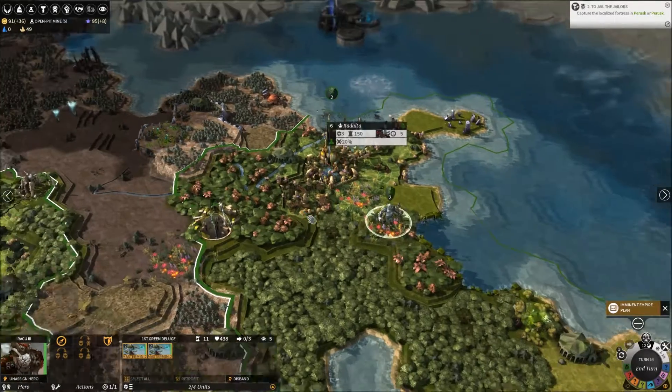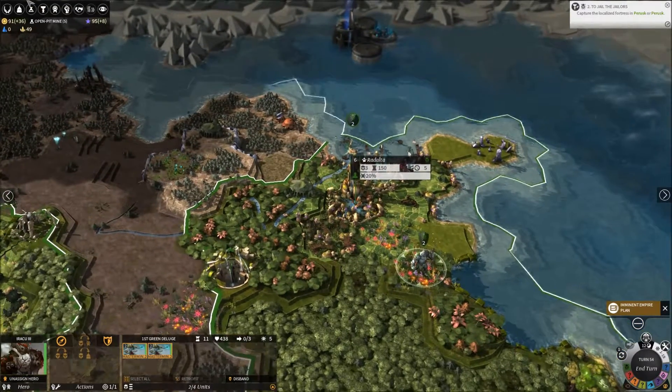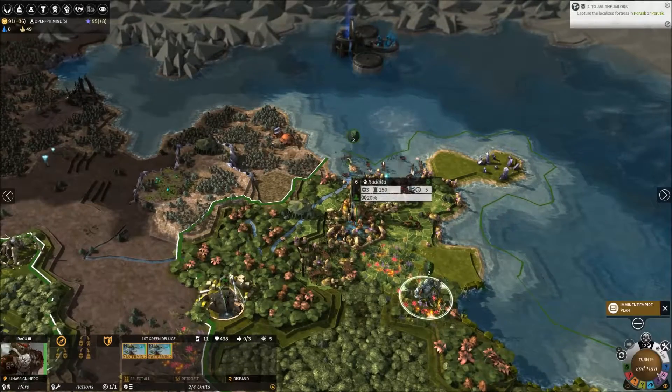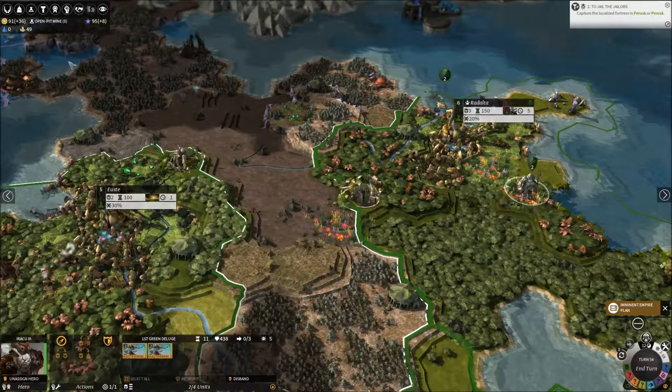Let's go down here and take out those Dredge, hopefully. We still have a lot to save up before we can upgrade the Vores — 557 dust. The titanium and glassteel won't take anywhere near as long, but it's fine.